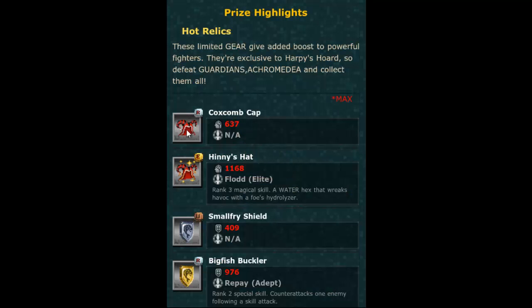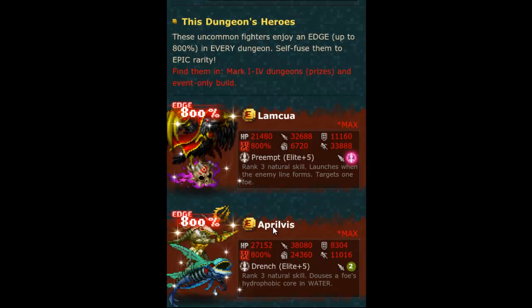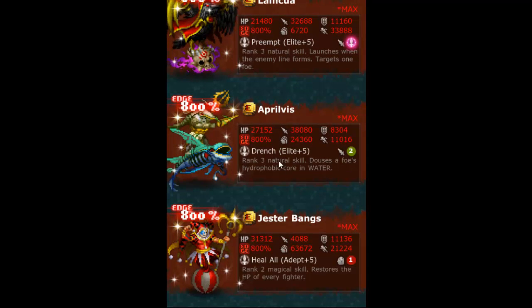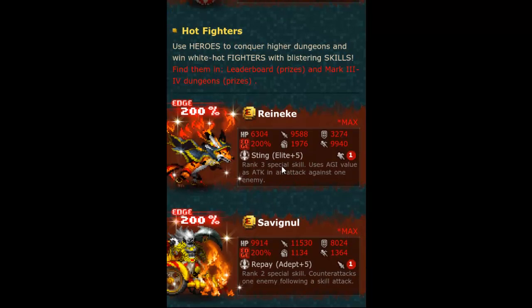It's April 1st, April Fools Day — the worst. We got a dungeon; I'm guessing there's lightning in here. Hinty hat flood — three magical skill water hex that wrecks havoc on foes. Hydrolyzer, that's cool looking. Big fish buckler, repay rank two, counter-attack one enemy. Preempts! We got a rogue preempt. Single target — hey, drench too. Nice, nice.